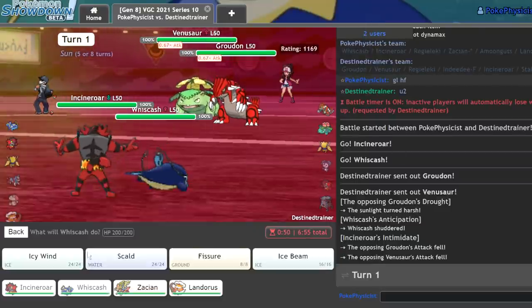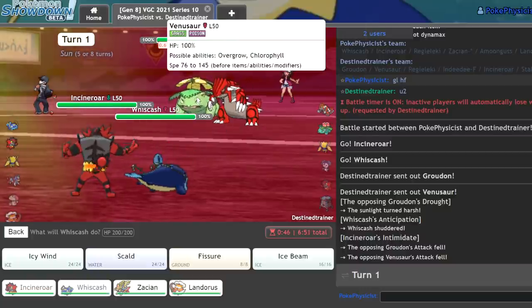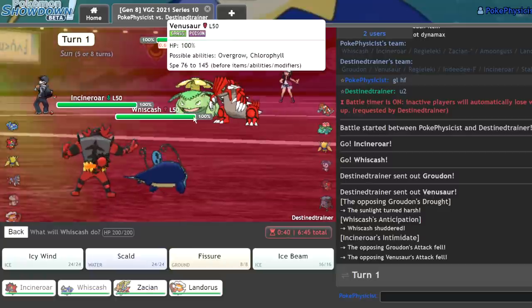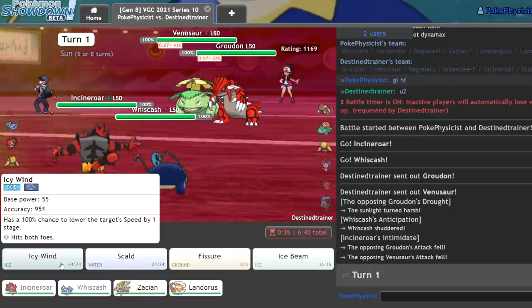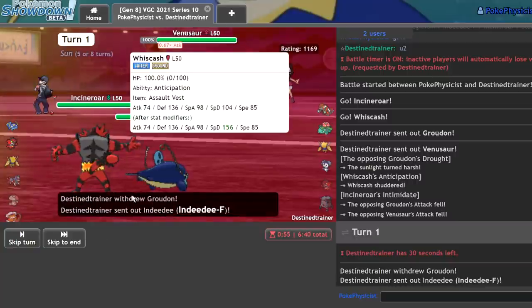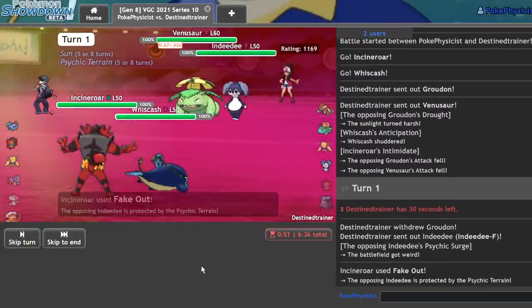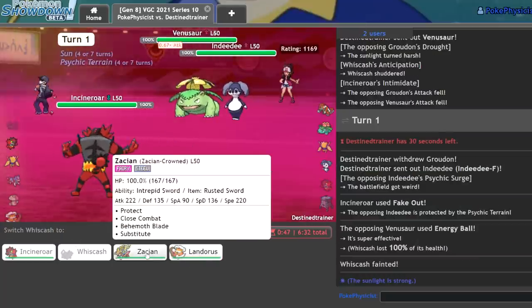I should be able to fake out this Groudon, and they should want to go for a Sleep Powder on me. If they do have Leaf Storm, that actually isn't very great for them because they'll be at minus two, which makes it so they can't KO my Zacian. So I'll fake out the Groudon and just Icy Wind. As they Energy Bomb me — straight up KO. I lose the Whizcash immediately. Great game.